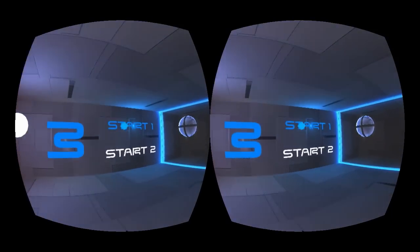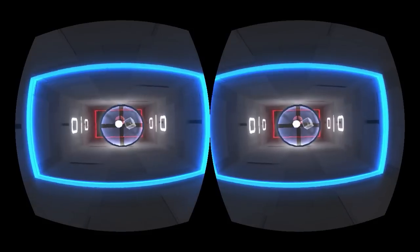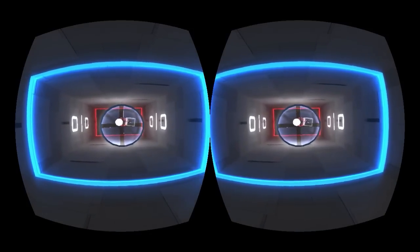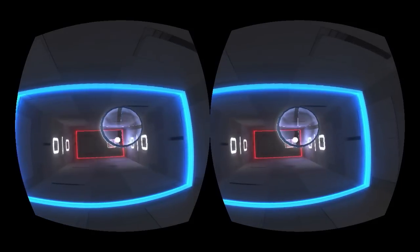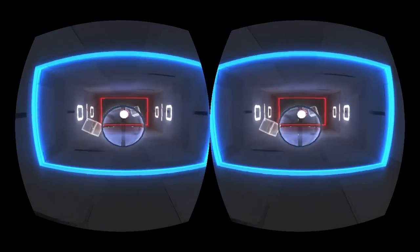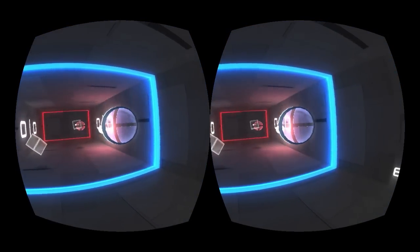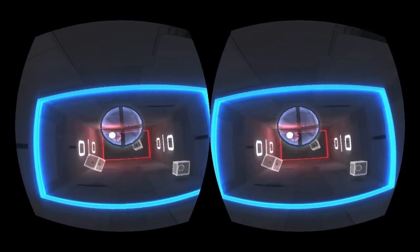Let's just get started — we just need to look at the start button. I've got this shield that we aim by looking with our head, aiming towards where the ball is going.